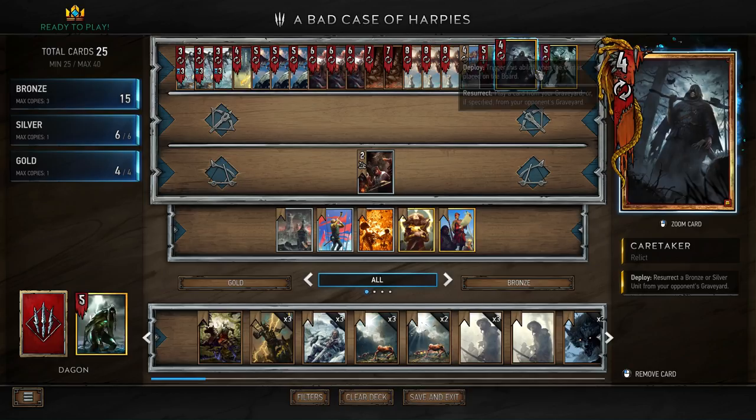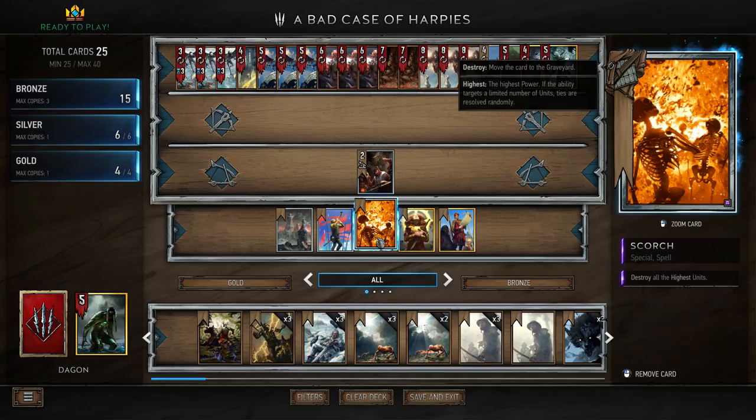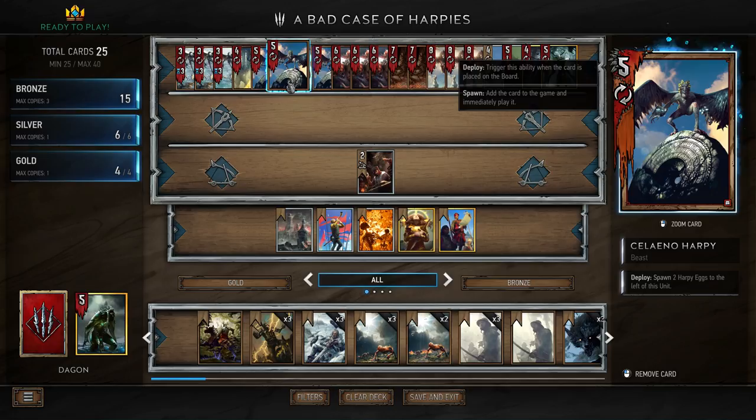Sometimes it's useful to replay Caretaker as well. On top of that we have Scorch — as you can see, none of our units are particularly big. If we Ekamara an egg that's going to be quite big, but we can usually hold off on doing that while we use our Scorch. Commander's Horn is really good to boost adjacents because each Selano Harpy spawns two eggs to the left of it, so we can set up Commander's Horn quite easily.